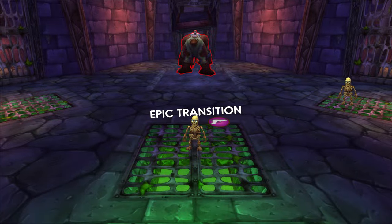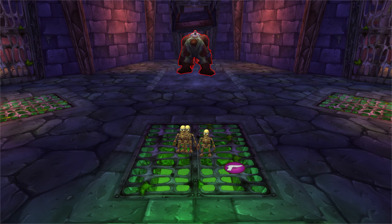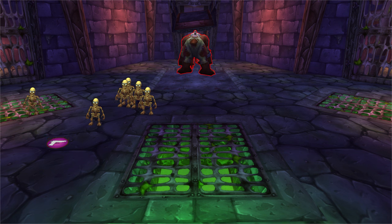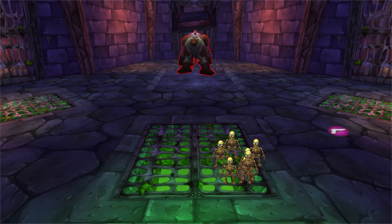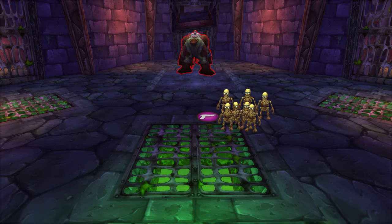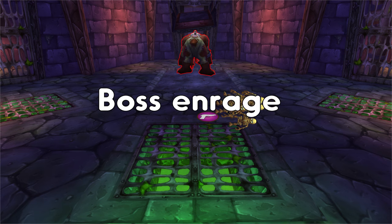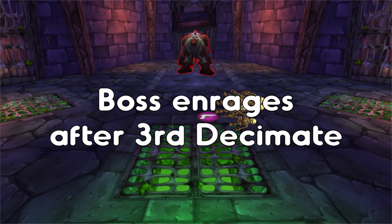Zombie chows will spawn near the grate at the back of the room. You need to have DPS aggro and kite these but keep them as far back as possible — try to avoid getting hit by them. Slows and novas are very useful. Every 105 seconds the boss will cast Decimate, dropping all zombies to 5% health and they will begin walking to the boss. Kill them all before they reach him or they heal him. After the third Decimate the boss will permanently enrage, so kill it quick.